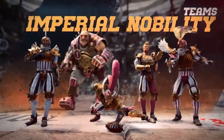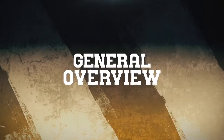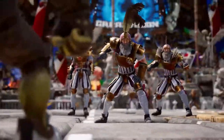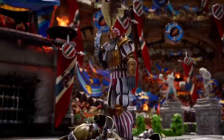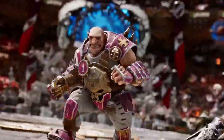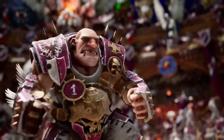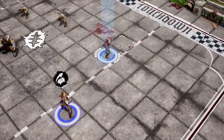Welcome to the Imperial Nobility's team presentation video. The Imperial Nobility primarily relies on its aggressive defense and swift counterattacks. Bodyguards and linemen create a solid defensive line, acting like a wall to stop your opponents. The ogre's hitting power serves both defensive and offensive play by creating spaces on the field for your players to take advantage of. Counterattacks rely on blitzers and throwers working in tandem.